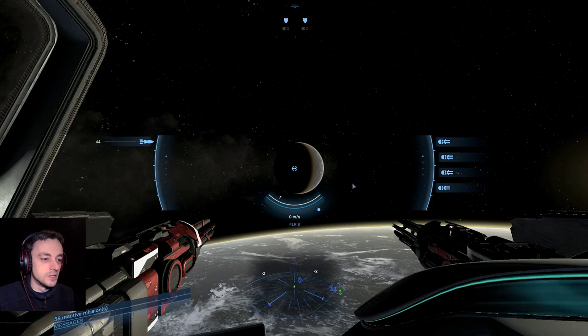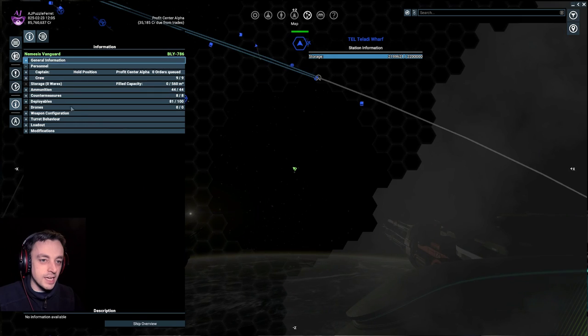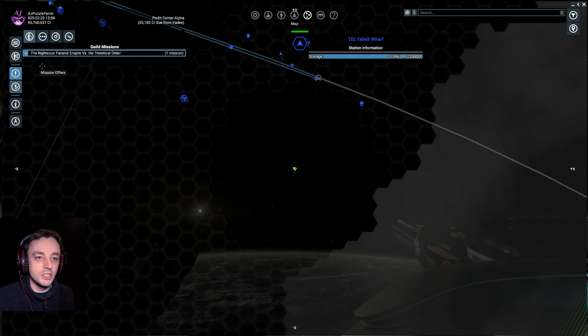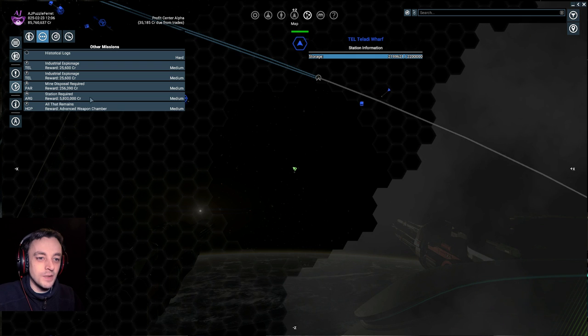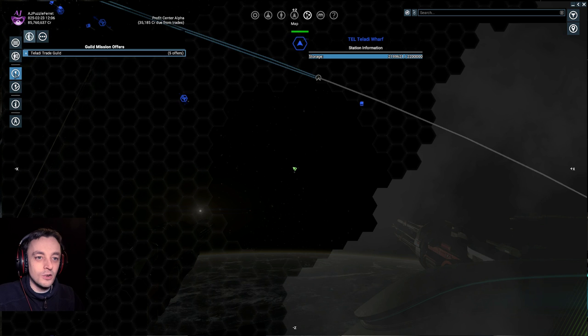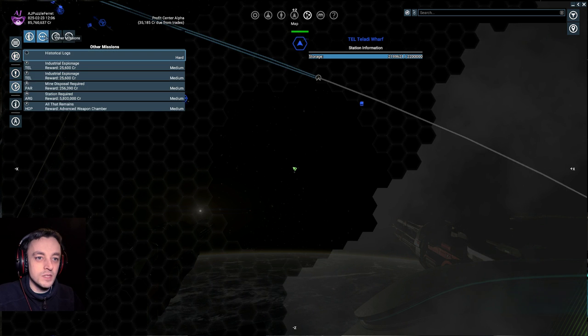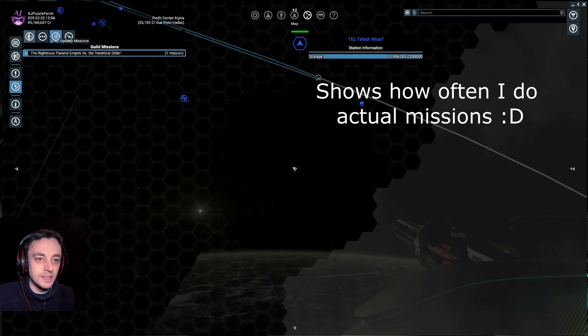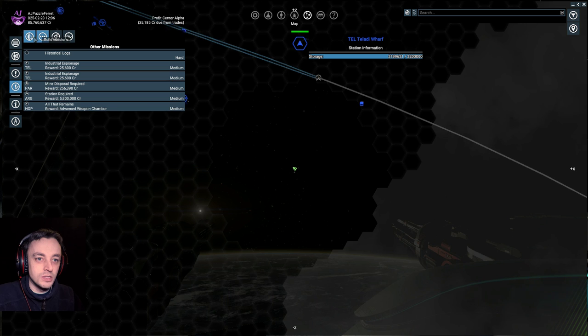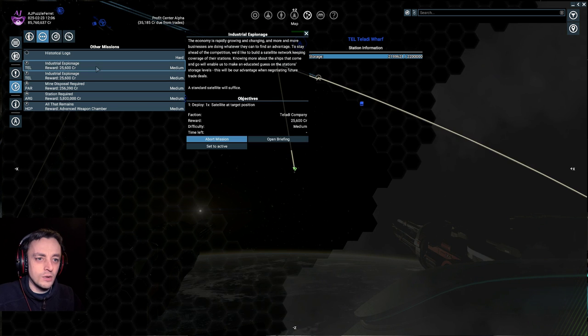At the moment I'm going around the universe trying to get quests to improve relations with various other factions. Because I've been taking out the Odysseus destroyers, I think it's a good idea to go back to the Paranid and grab some missions from them. I've got quite a few missions from other factions. Are these all of my missions? Yeah, they're all my missions. Oh wow, I've got loads of missions.